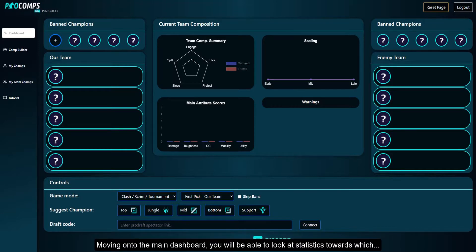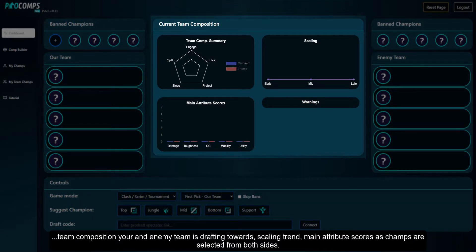Moving on to the main dashboard, you will be able to look at statistics towards which team composition your and enemy team is drafting towards, scaling trend, and main attribute scores as champs are selected from both sides.